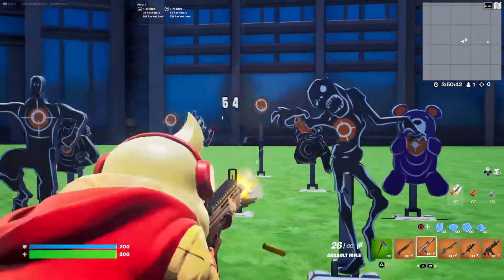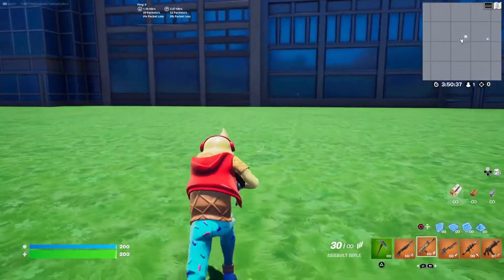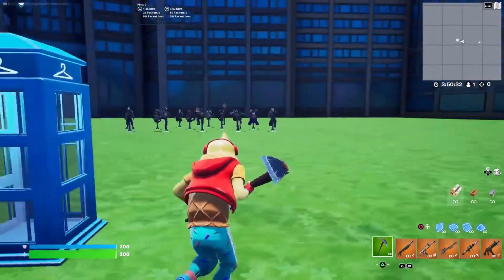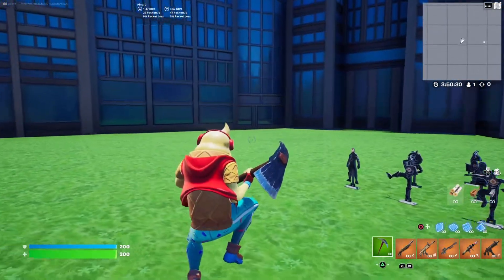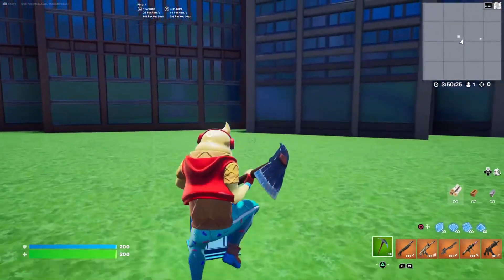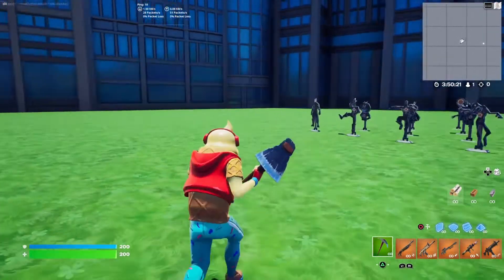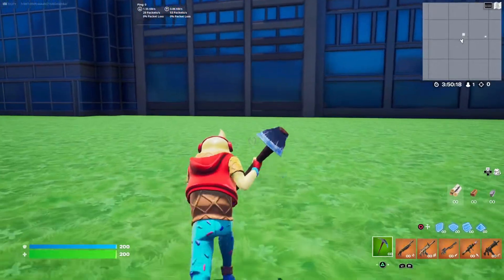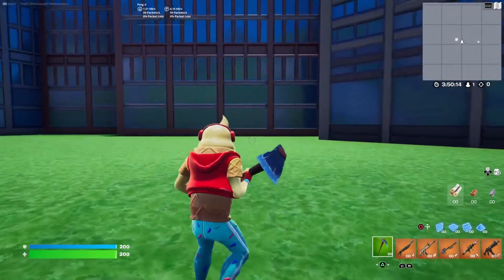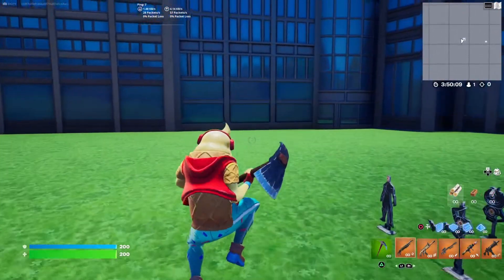Should you buy this skin? At 1500 you get the back bling that is reactive, so you can use that with other stuff — some of the Christmas skins or summer skins. The skin is all right, but I feel like edit styles would be nice. A lot of 1500 skins have edit styles now. Even changing the ice color on the back bling, or the normal color of the bear, would be cool.